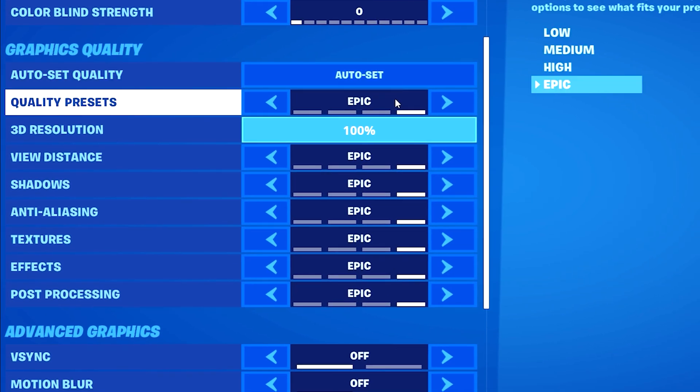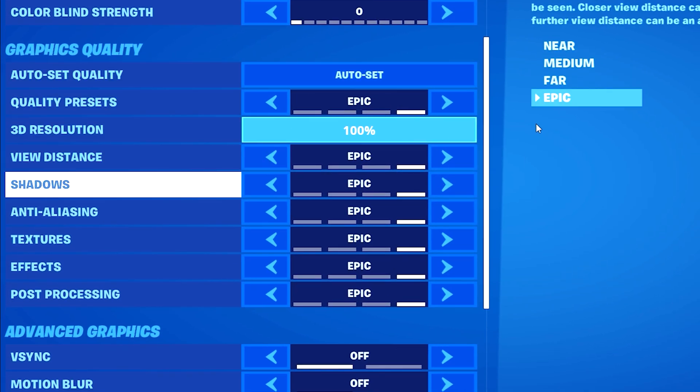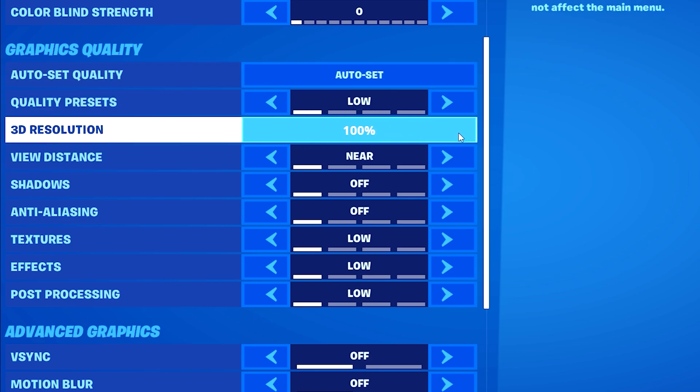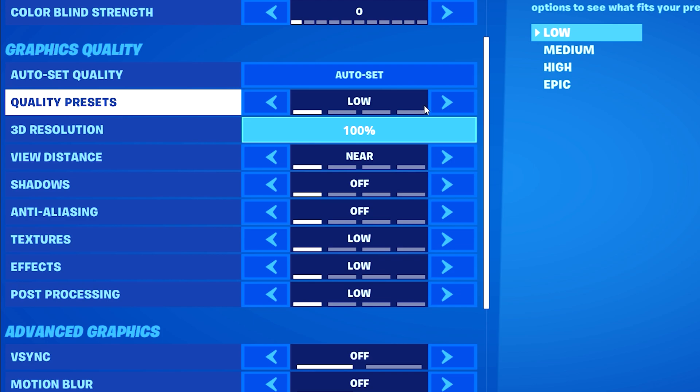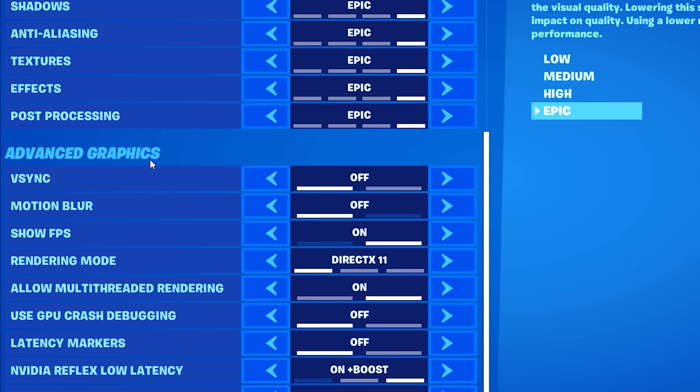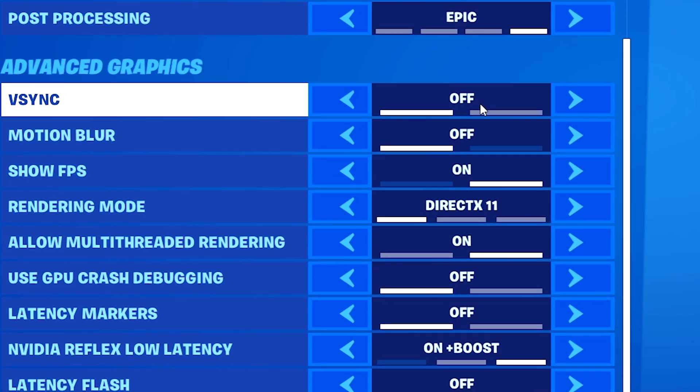For graphics quality, as you can see, I keep everything on epic just for video recordings. Usually I have everything on low with the 3D resolution set to 100%, just to gain the most FPS out of my game. For advanced graphics, we've got V-Sync here, turned off, since my monitor uses G-Sync.